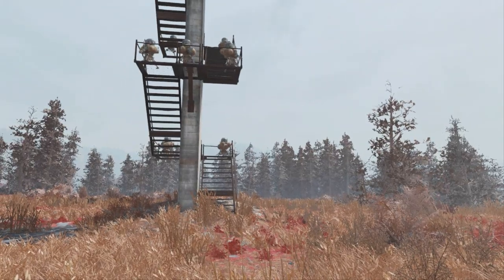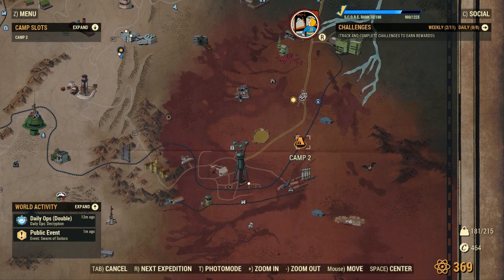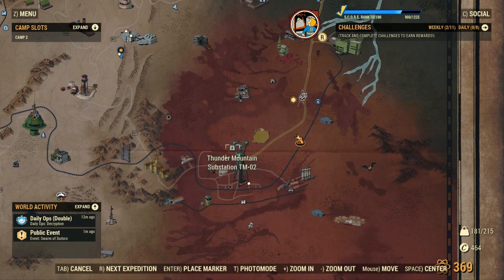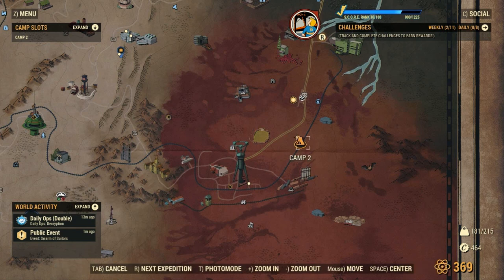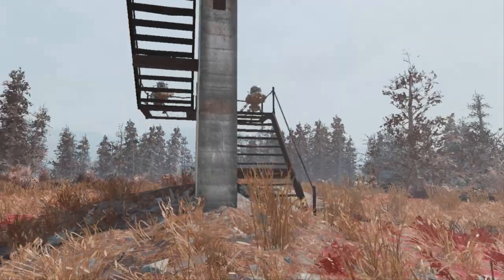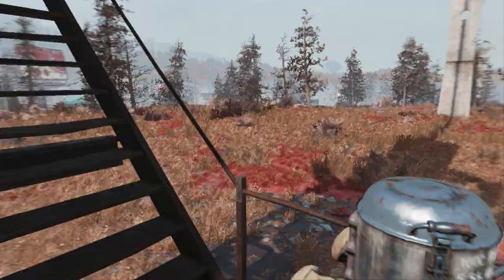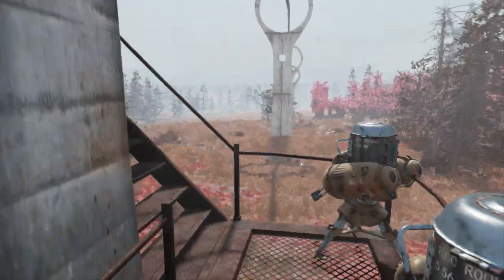So, if we look on the map, I am right down here, by Otega — Watoga, whatever. And we're gonna ignore him, coming up the stairs, past my turrets, more turrets.